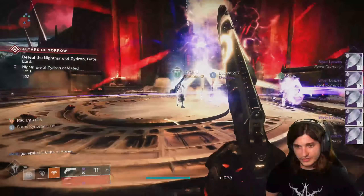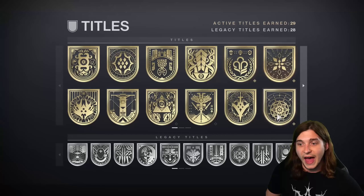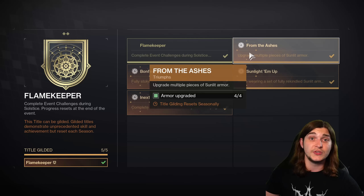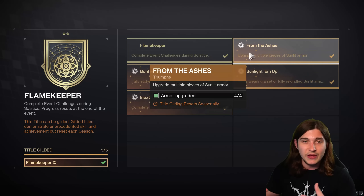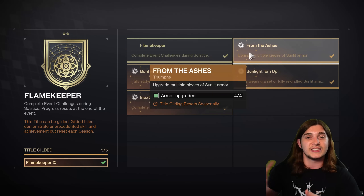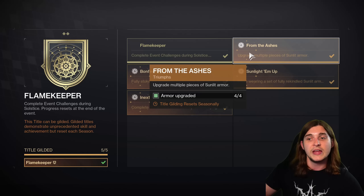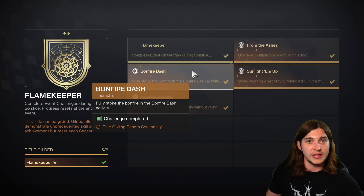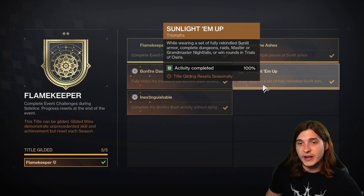So that's how you get all of these. For the gild, it's even easier than all of that. Upgrade multiple pieces of Sunlit Armor — this requires you to stock them fully with kindling and get the glows. I believe it required me to focus as well and get the stats. So you have to upgrade all four pieces — except for your class item — all the way with Silver Ash. Fully Stoke the Bonfire — that's get 30 in there per run. Complete Bonfire Bash without dying — super self-explanatory.